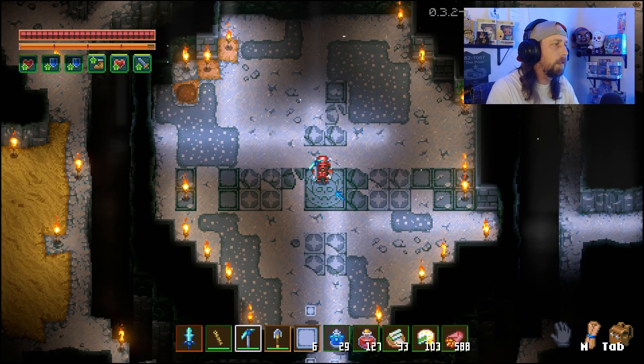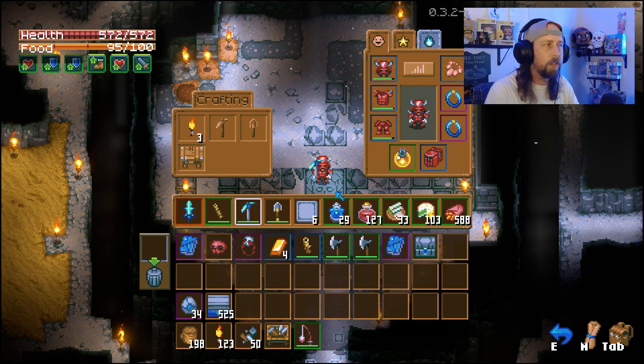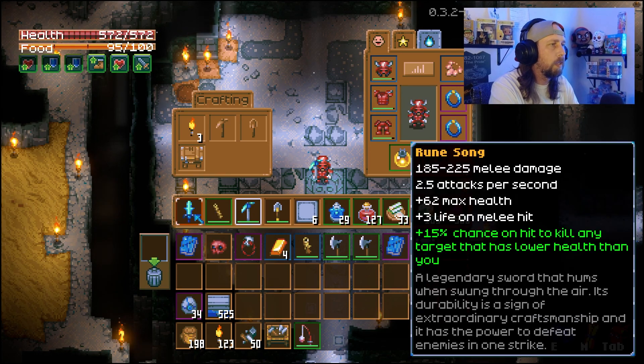Not a terrible fight. I think it's easier just to get up in his face and melee as much as you can. If you have the plus armor and enough defense, the fire damage isn't going to really hurt you too much. If you start seeing your health dip down a little too much, jump out of the fight, go heal up, drop another potion, eat some more food, and jump back in. Obviously the Rune Song is a huge help, but if you don't have it yet, use the Poisonous Sickle or the Scarlet Sword. Enough melee damage will just take him out.